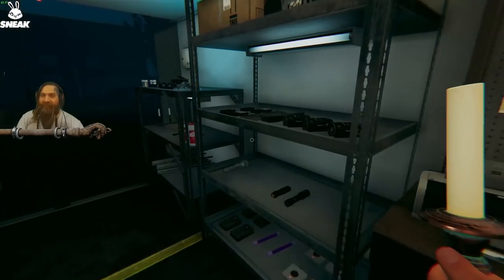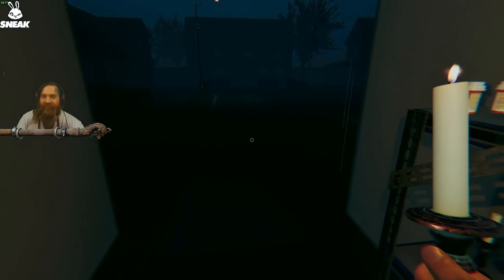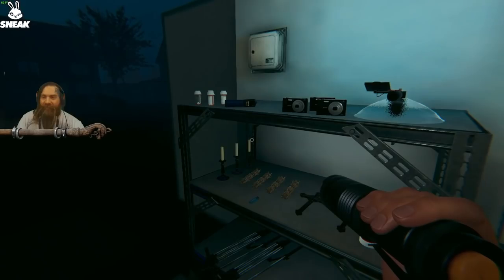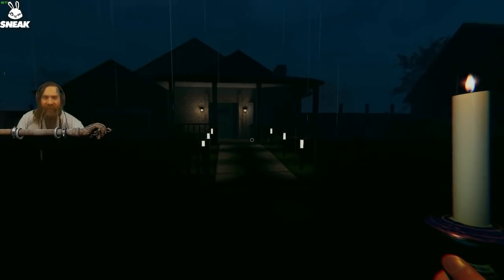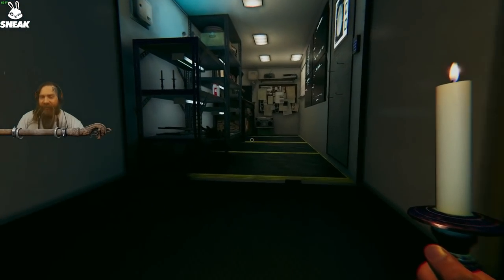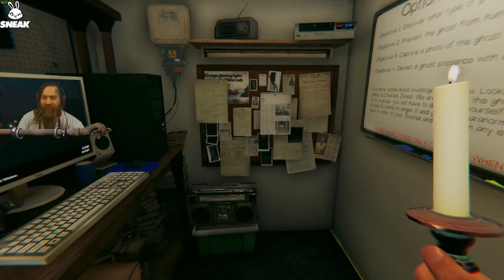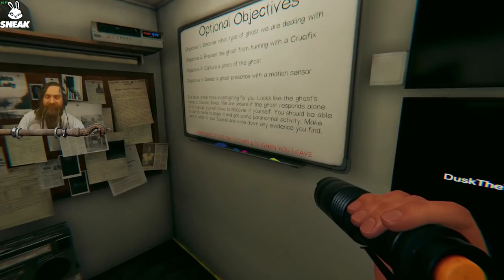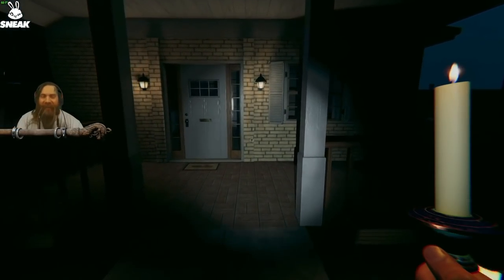Alright, so the first thing we're going to talk about is sanity management. One of the best ways to do this is to run a candle and lighter. The reason you run a candle and lighter is in case it's raining heavily, or if the ghost blows your candle out, you can just relight it. If you're operating solo, this is a fine loadout. After this, it's going to be making efficient trips in and out of the house.